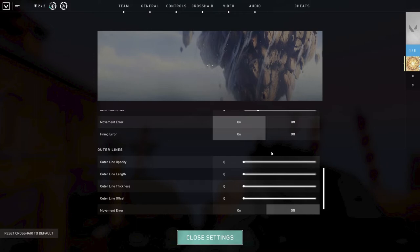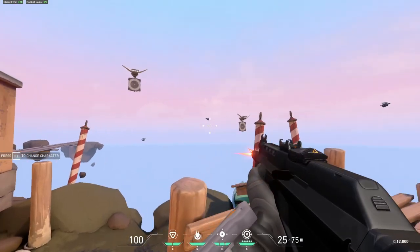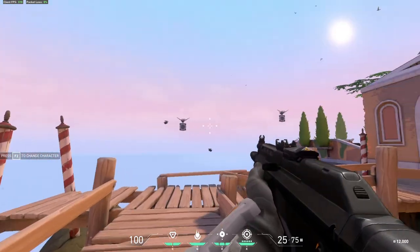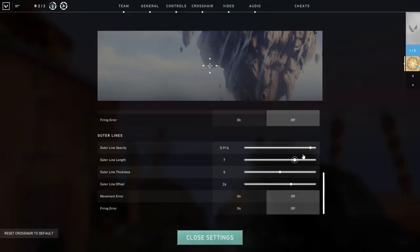Next up is the outer line. This line is made on the outside of your crosshair. I strongly recommend not turning this on in any situation, even beginners. Having an extra outline around your crosshair will not do anything for you. It will just be more visual blur and it will distract even if you do not think so. Keep it as clean as you can — slide everything to zero and turn movement error and firing error off.